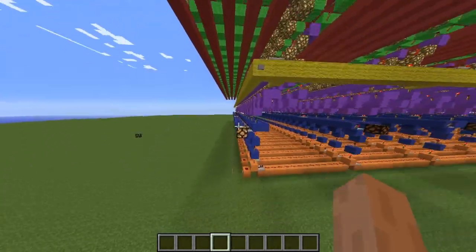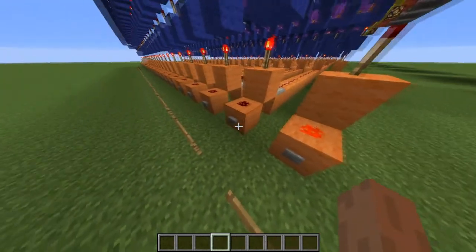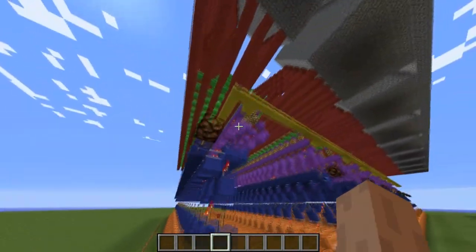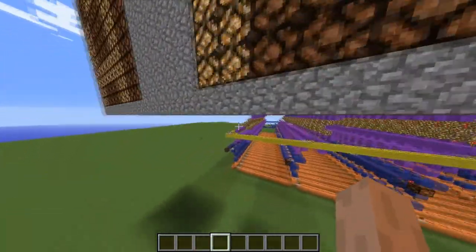You can press any letter as much as you want to. So, put A, A, A, B, B, B. See? It doesn't block you when picking one letter too much.